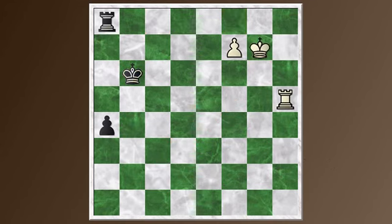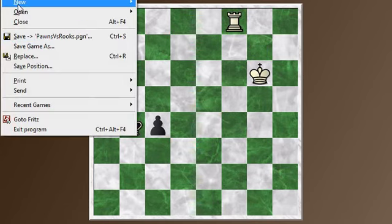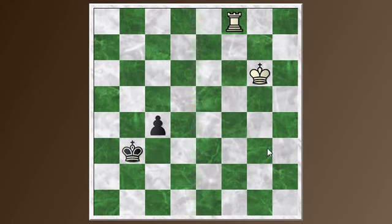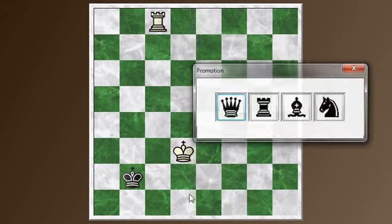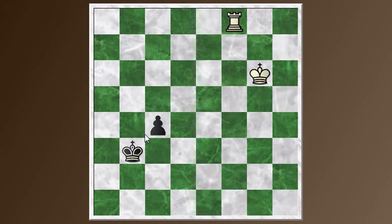If we go back to the beginning of this position and change it just slightly, this is a draw if black is just one more move advanced. Let's show how that would happen. White's turn to move again — he comes forward just like before. Now the rook has to come over to stop the pawn from queening. It's black's turn to move, he gets his king to this square — that's critical. You come forward and attack the pawn, but now the pawn can become a queen, and this is now a draw. So if we go back to the beginning, this position is a draw, whereas if the king is one step further back, then it's a win.